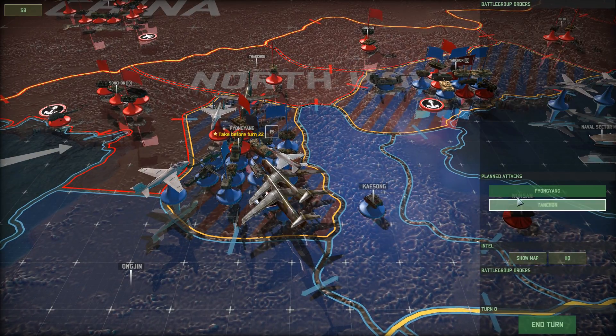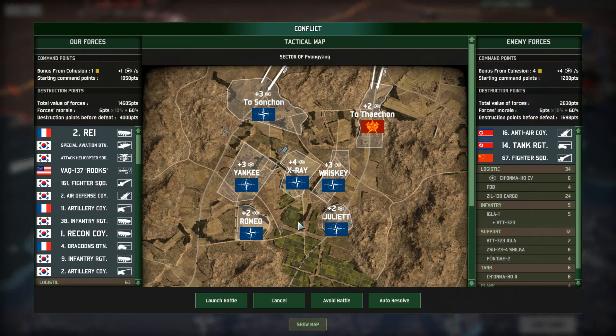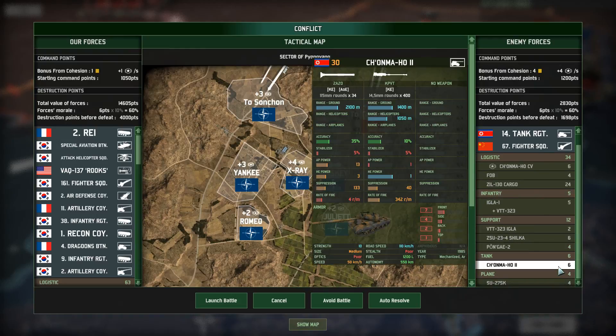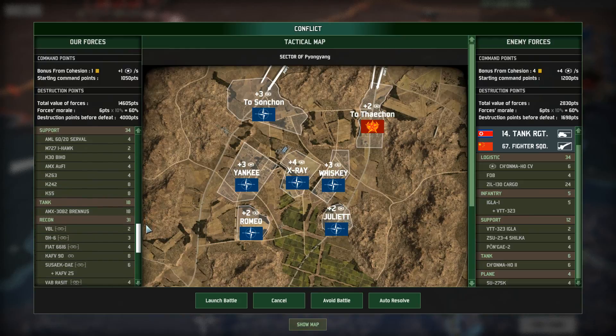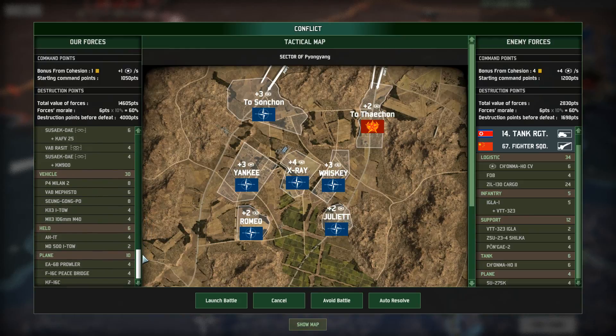They're pushing back into Pyongyang, so let's have a look at what they actually have there. They have pretty much what's left of their forces: an anti-air company and a tank regiment, although regiment wouldn't really cut it because they only have 6 tanks. Versus my multinational force consisting of 160 infantry units, 34 support units, 18 tanks, 31 recons, 30 vehicles, 6 helicopters, and 10 aircraft.